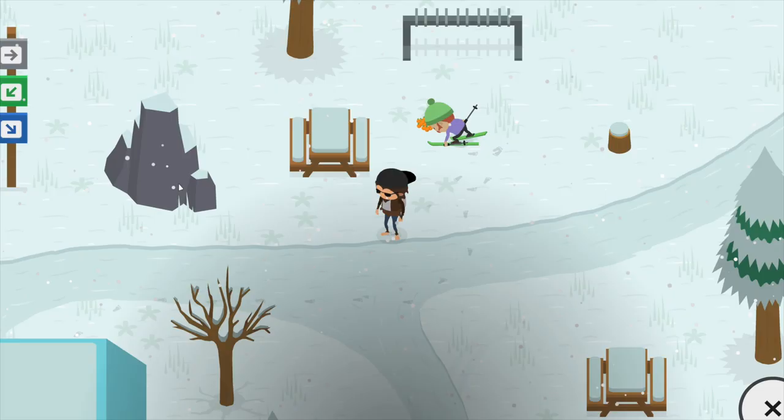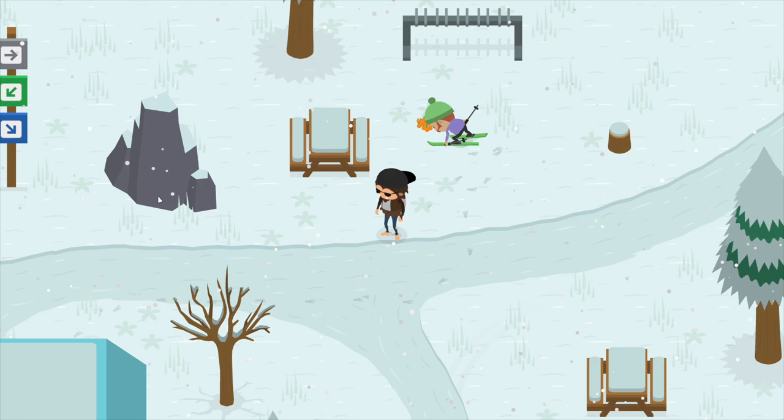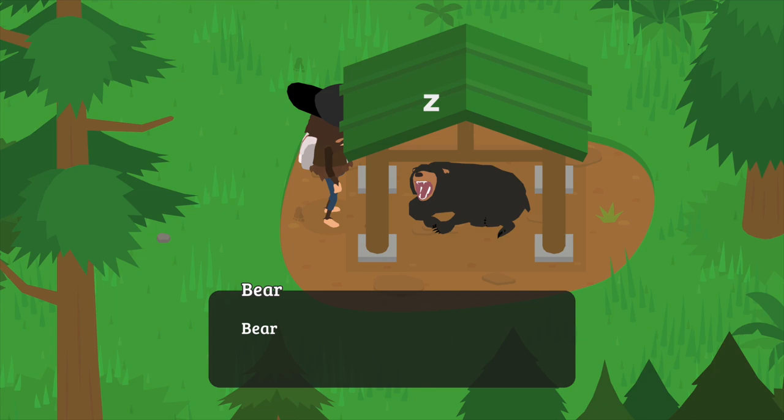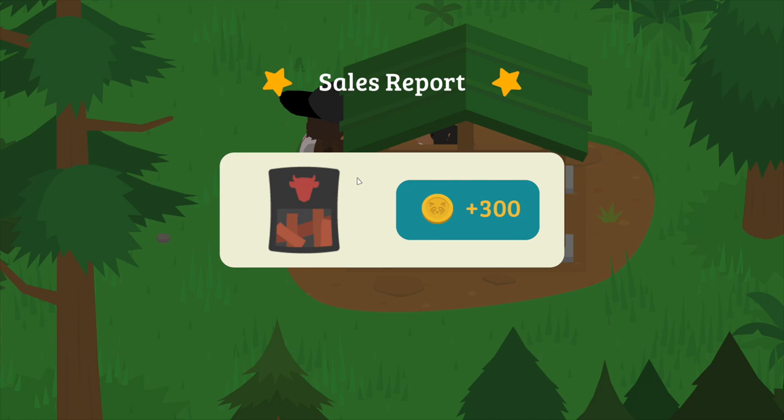Now fast travel all the way back home and remember we still have that beef jerky in our backpack — that's gonna be sold to the bear. The bear is actually gonna pay 50 coins for each one of those beef jerky bags, which means we got another 300 coins.